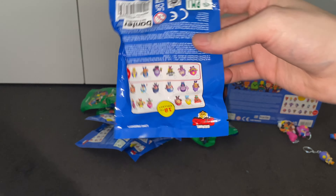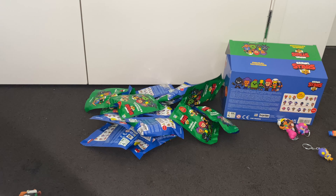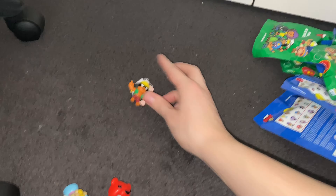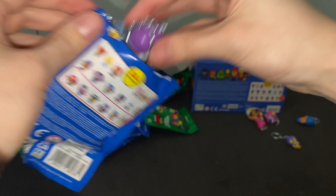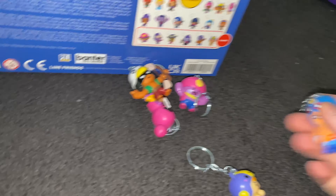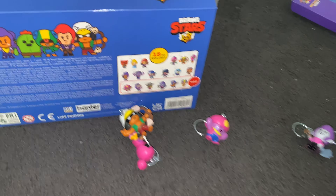On to the next pack — no doubles so far, obviously hoping to get all 18, but I do have another 10 coming. As soon as I say doubles we jinx ourselves — and yeah, that's a Bo, we already have Bo. We'll keep him separate in the double section. As soon as I said doubles we get jinxed — here comes the attack of the duplicates! What do we have next? Oh, we have a Mortis, and this is also a rare one. El Primo's rare as well. So we have El Primo, B, Mortis, and Gene as our rares — more rares than commons!